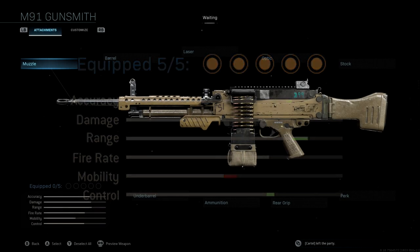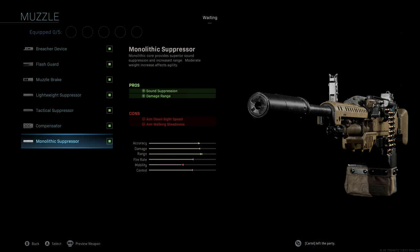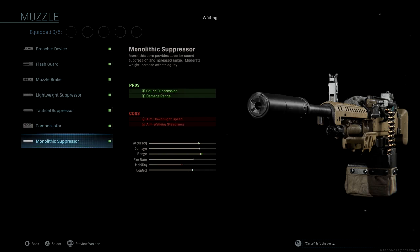So if you guys take a look at the attachments, the muzzle that we're going to be using is the Monolithic Suppressor. The original blueprint came with the Lightweight Suppressor; however, we end up losing a ridiculous amount of range as well as accuracy from that. So by running the Monolithic, we're actually gaining accuracy and range with sound suppression and damage range as our pro, and we're still able to have that silencer. Really important running that Monolithic Suppressor muzzle.